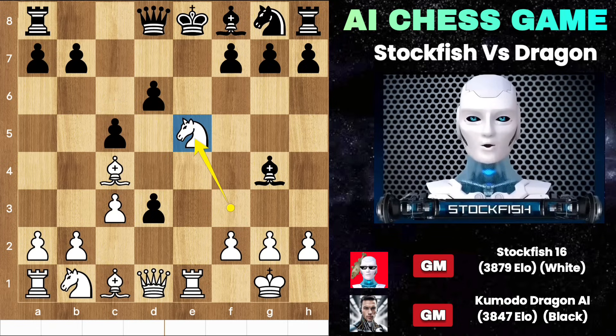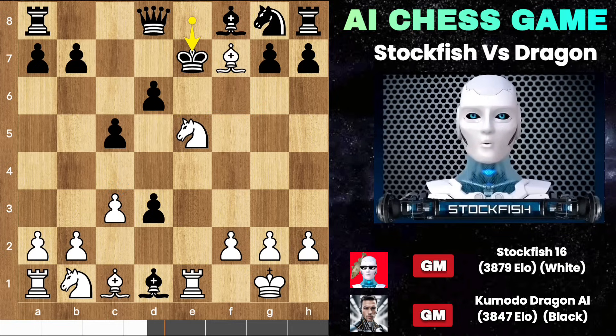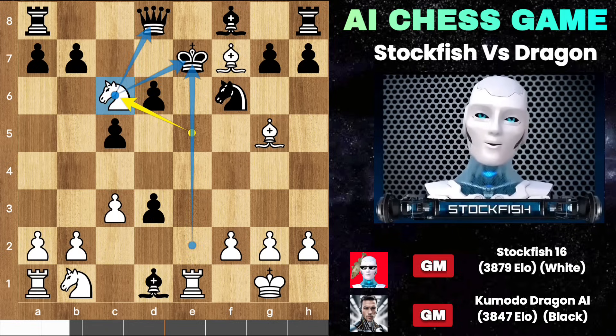Knight takes E5, sacrificing the queen to dominate black. Bishop takes D1 — can you guess the checkmating sequence for white? Pause the video if you need. You might think of playing bishop takes F7, but the problem is that you don't have the knight to put on D5 and checkmate black. So king E7, bishop check, and you may play a knight fork to regain your queen.